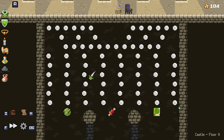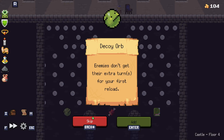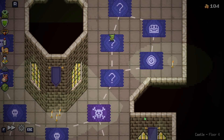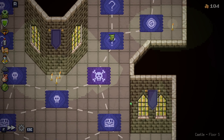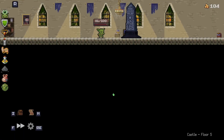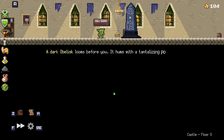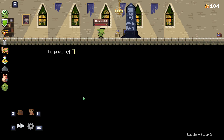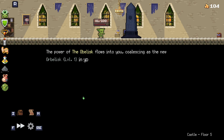I really want that meat. Give me the meat. Why would I not say yes? A dark obelisk looms before you. It hums a tantalizing power. The power of the obelisk flows into you, coalesces... I didn't do this last time. The orbalisk into your satchel.